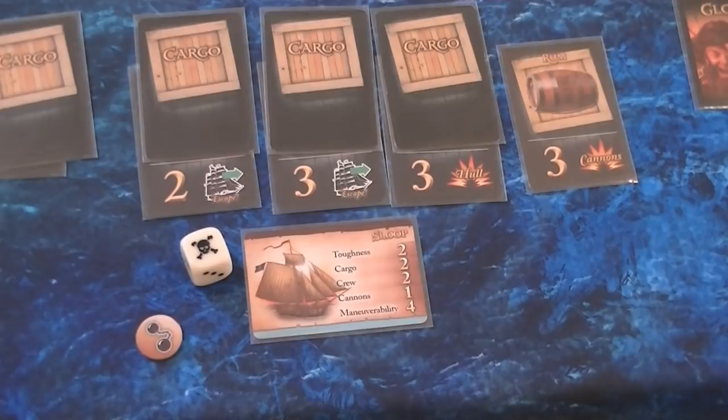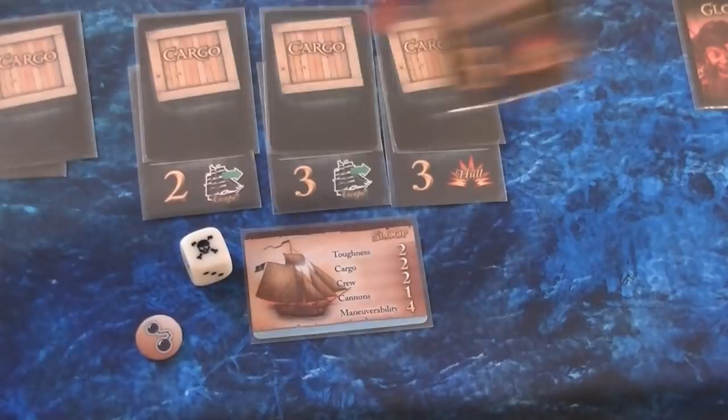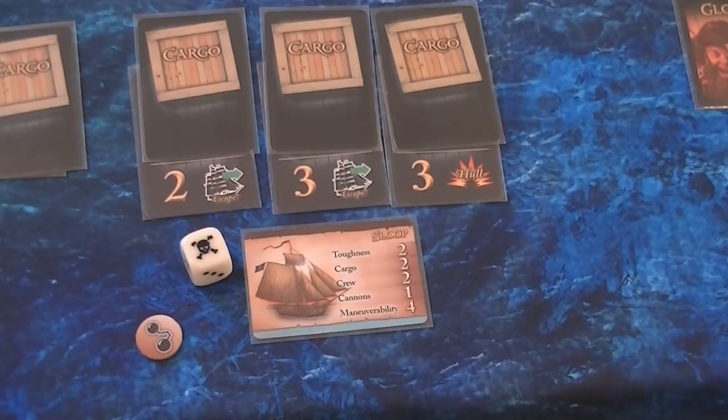One way to improve your dice roll is to spend a special weapon before drawing that extra card. You can buy chain shot, grape shot, or grappling hook. In a merchant raid, any of these turns a failed role into a success. If I had used grape shot to convert my earlier roll, my first success let me draw a card, and my second success — with the weapon — would let me remove the hit to cannons entirely rather than risk drawing again.